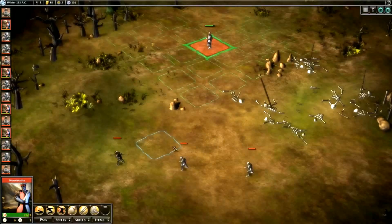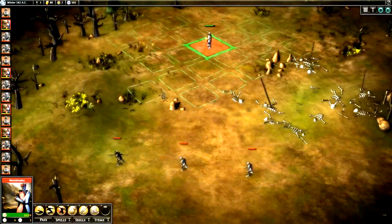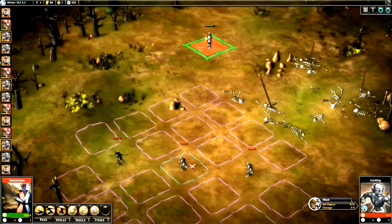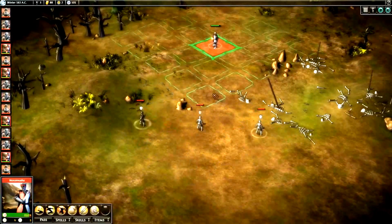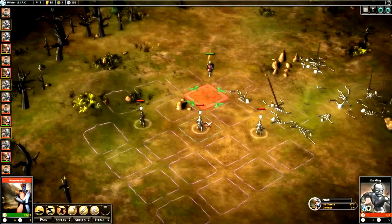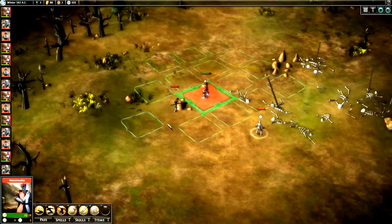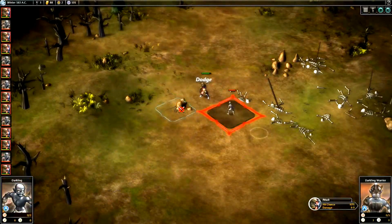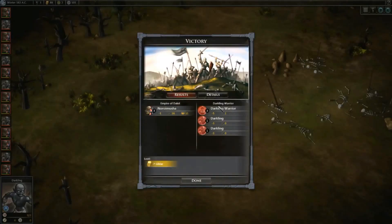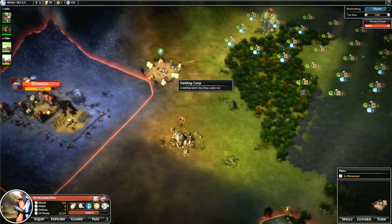We'll attack these guys next - again three guys. Let's see their moves - they can move up to there. We'll actually skip our turn and let them come to us. Now we can move in and start killing them. That was an easy battle again. Let's pick up their loot.